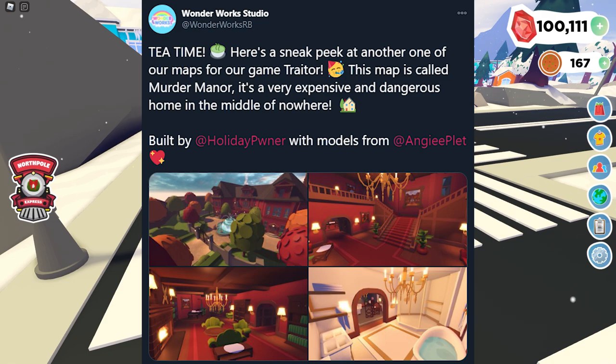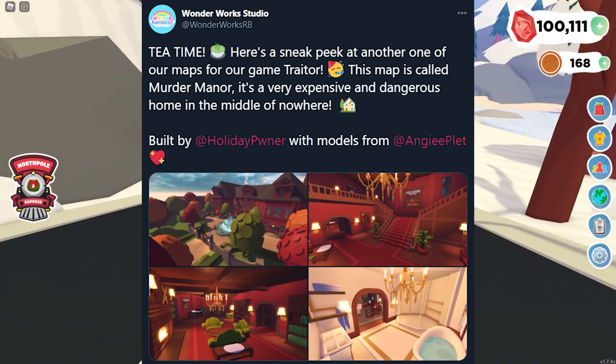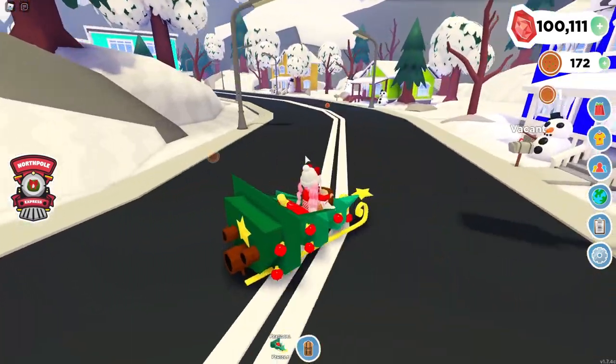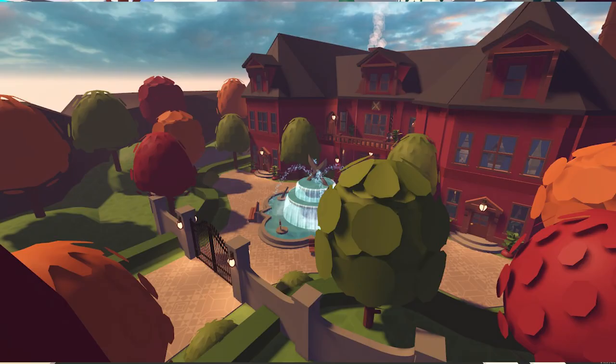This map is called Murder Manor — it's a very expensive and dangerous home in the middle of nowhere. I'm getting James Bond vibes from this! This map was built by Holiday with models from Angie Blit, so credits to them. If we look at the first picture, this is the outside of the mansion. There's a little gate that you can drive up to, and then you're greeted with this huge fountain that has swords on it — so we know this game is very focused on swords and fighting.